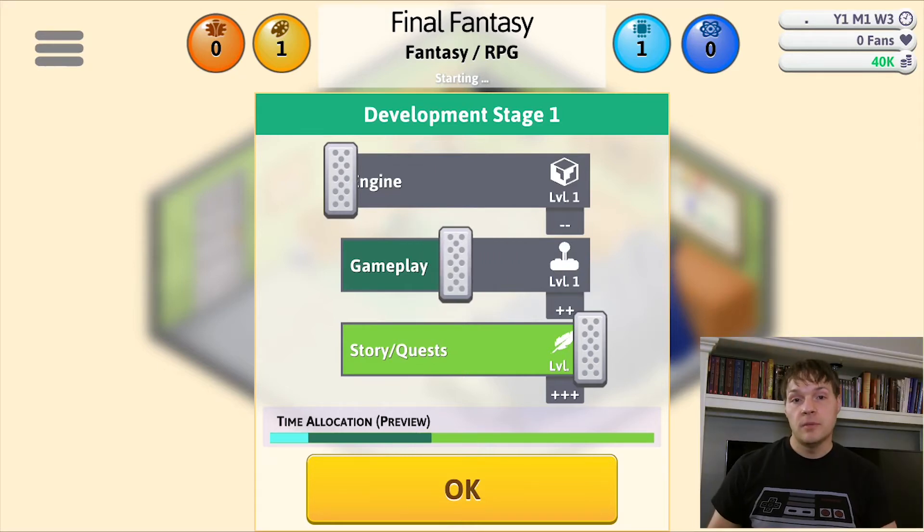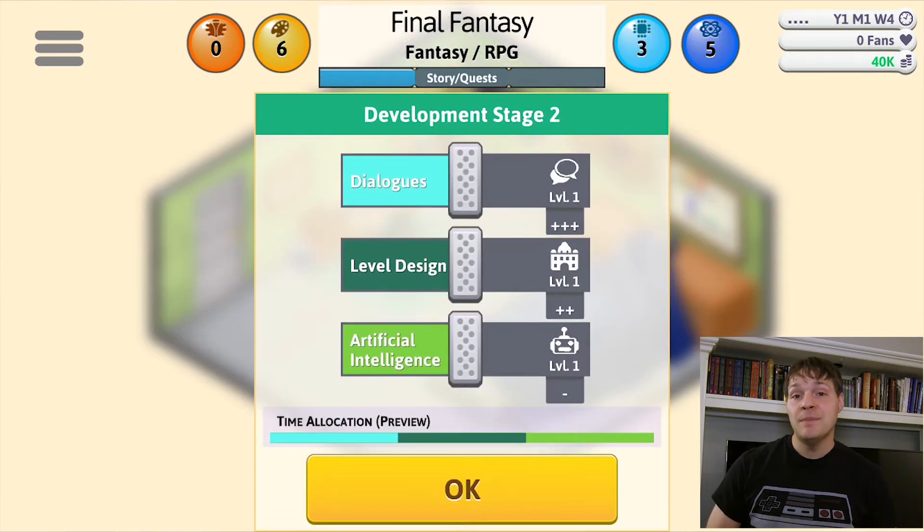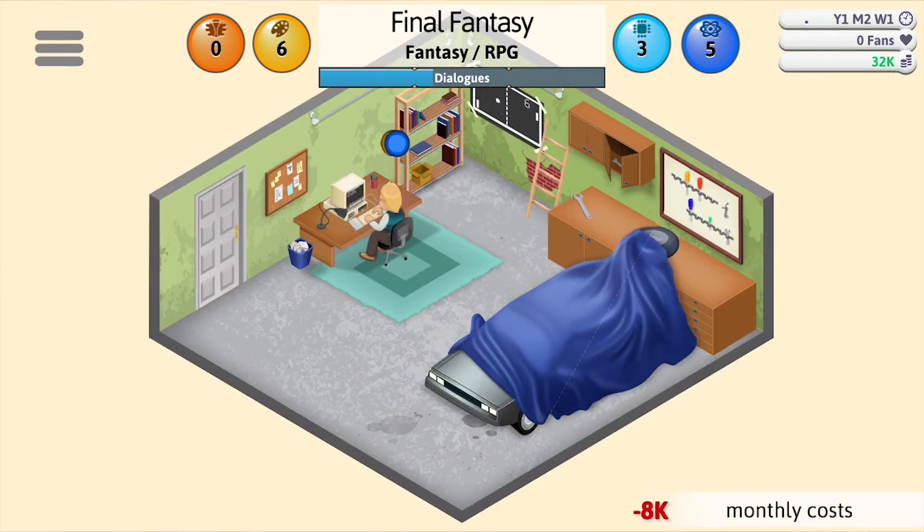This is where you take your topic and genre combinations into consideration and focus on what is most important — for instance, heavy emphasis on story and dialogue for an RPG. However, having a good combination and focus doesn't always make a hit game. There are a lot of other considerations such as employee talent, age of game engine, and popularity trends of the time. As you are developing your game, you'll receive points in four categories: bugs, design, technology, or research.